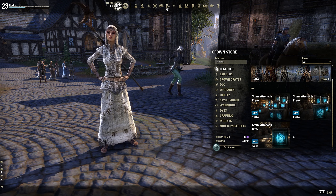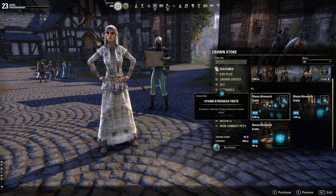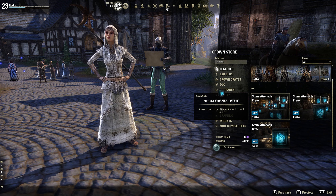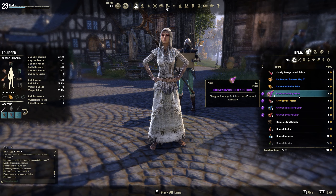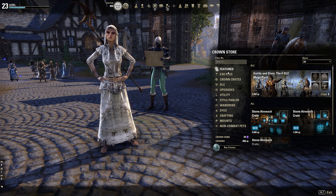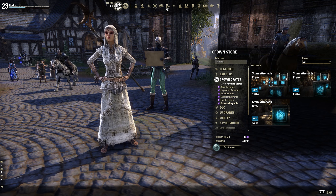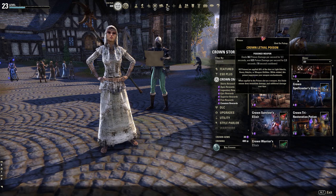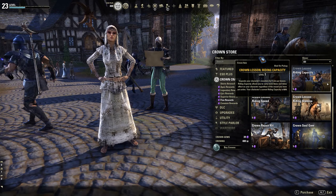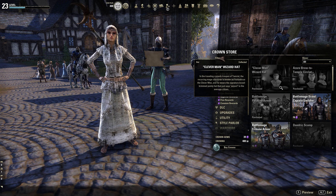These crates are not cheap — for perspective, this pack of 15 crates costs over 20 pounds online, which is quite a lot of money. Most of what you get won't be very good, but considering the stuff I've already gotten I'm quite happy. Let me show you the gem section — you go to the Crown Crates tab and you can see all the different qualities. There are the common rewards — all the potions, fine rewards like experience scrolls, riding speed upgrades, gem and repair kit.